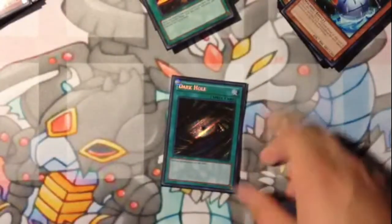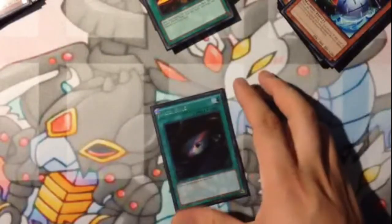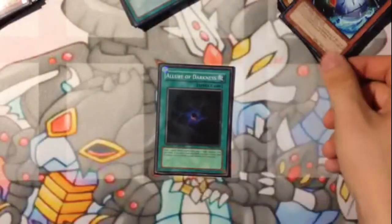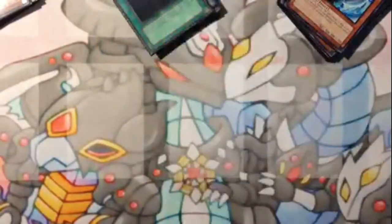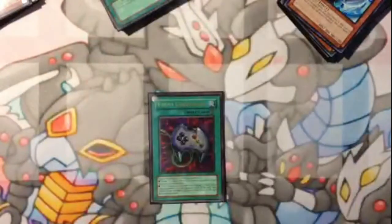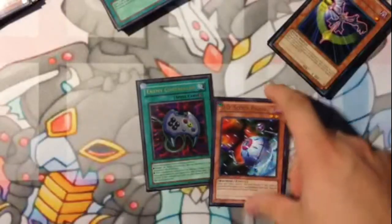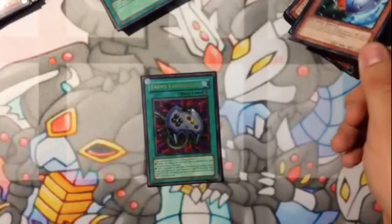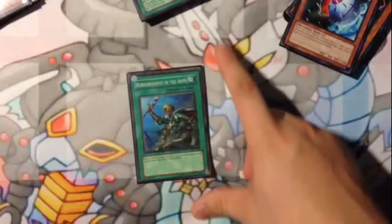One Dark Hole — this is really good with Macro Cosmos on the field. If you have your DD Scout Planes and DD Survivors on the field and your opponent has monsters, you can Dark Hole and plus off of it. One Allure of Darkness for draw power, and it works with DD Scout Plane: if you banish Scout Plane, he'll come back plus your two cards. One Enemy Controller — if you have Macro Cosmos or DD Fissure on the field, you tribute your DD Scout or DD Survivor, take control of their monster, and end phase your DD Scout or Survivor will come back.